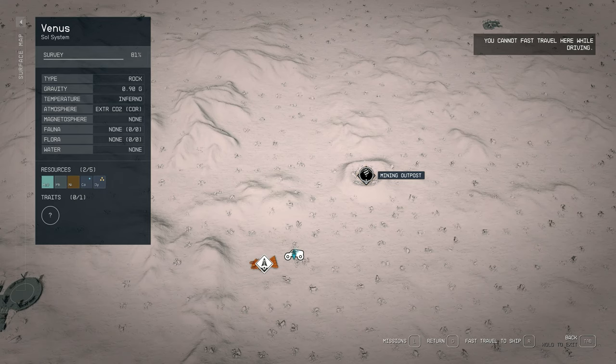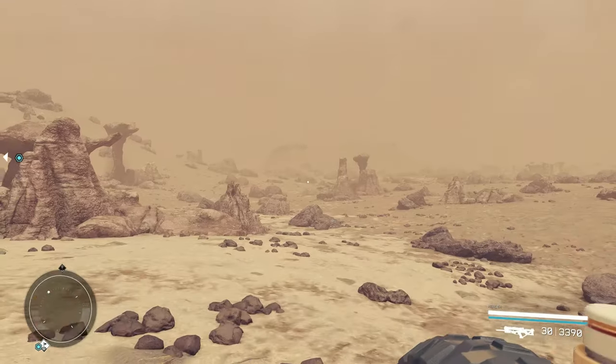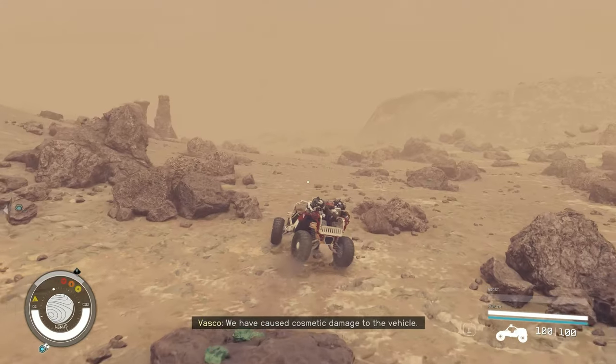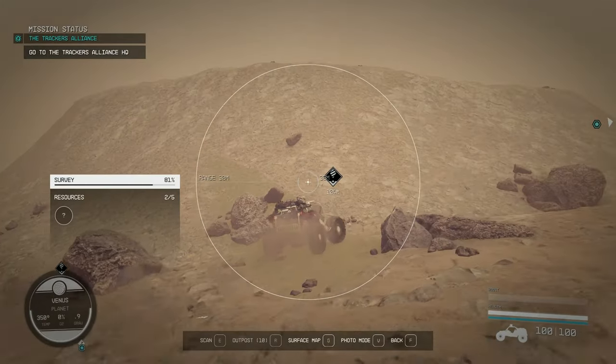It feels more like a Bethesda game now even though it has a vehicle, because it's basically like your horse. Now for some questionable middle-ground things: does it actually get to POIs faster? That depends - it does and it doesn't. You can technically get to POIs faster depending on what terrain is in your way. If there are a bunch of little rocks in the way it'll jag the rover in all directions because of the physics, which can delay you.